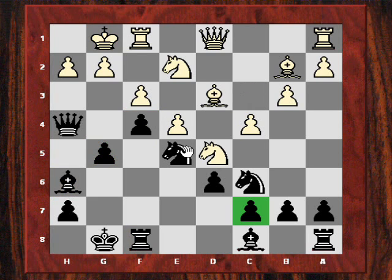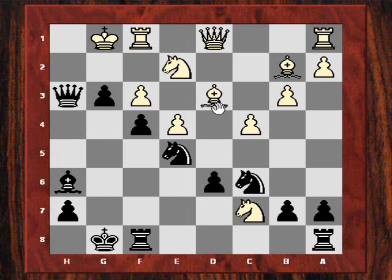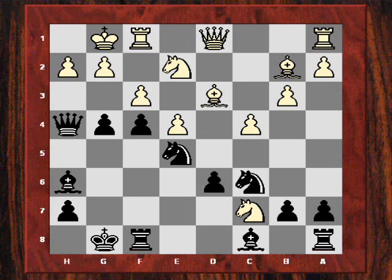White plays Nd5, but black just ignores it — g4. He doesn't mind dropping the c7 pawn because g3 would be crushing. Let's have a quick look: Nxc7, g3, h3, and now the standard thing is just Bxh3 — a crushing blow that exposes the white king. The f-pawn and queen are enough to mate the white king; white would have to play Rf2, just losing material with a lost position. So Nxc7 can't be played.